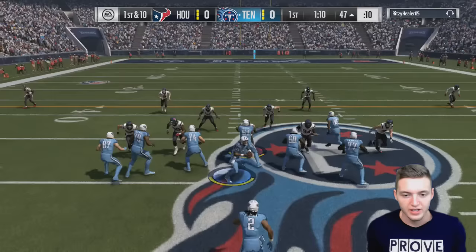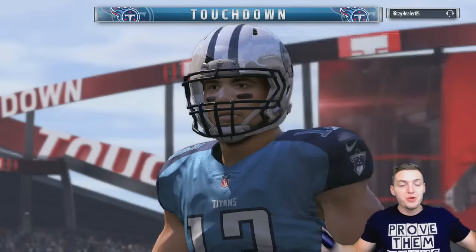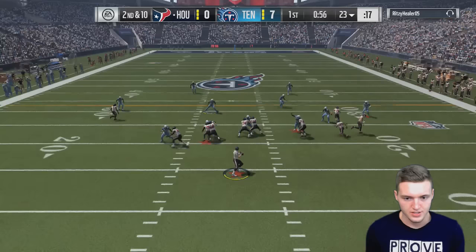On our first offensive play, Mike Evans is one-on-one — there's no way my opponent picks this off. Mike Evans, touchdown! He looked like a man amongst boys against that cornerback. Easy touchdown — that's two upgrades for Steve McNair.